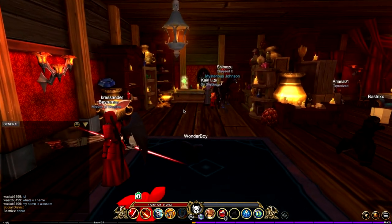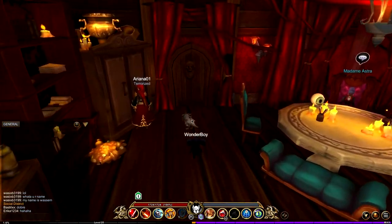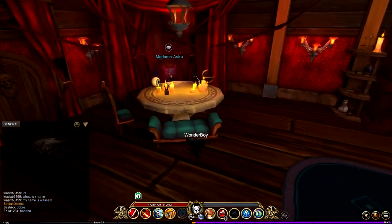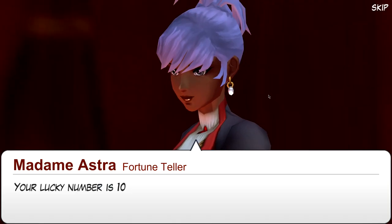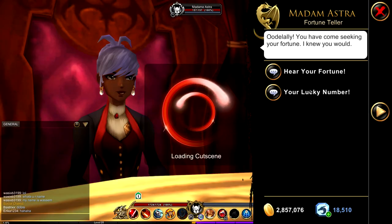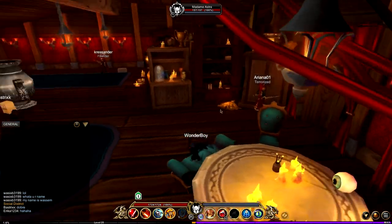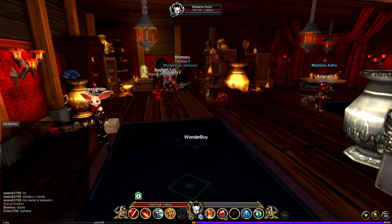I got stuck inside a torch but from here it's not a very big place, there's not many doors you can go through. We have a fortune teller - what's my lucky number? My lucky number is 10... my lucky number is 16. She's not very consistent - I don't think she's actually real. But that's not why we're here.